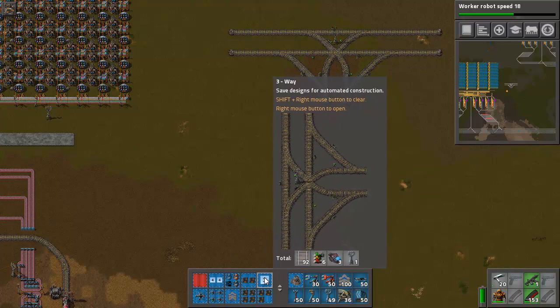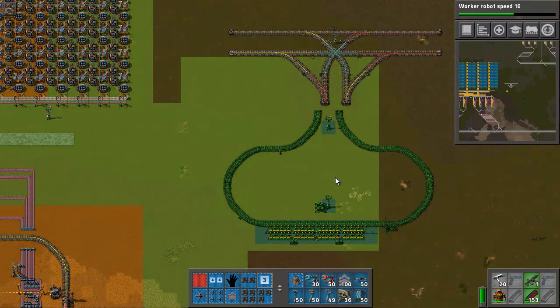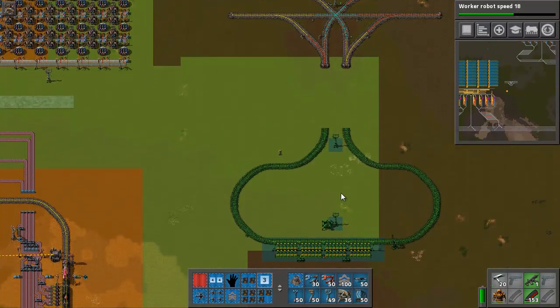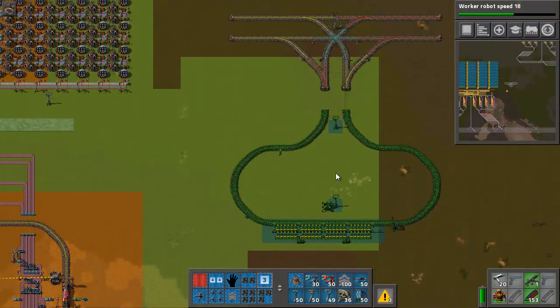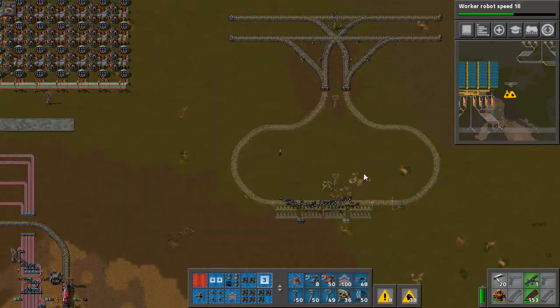I got this separated just so I can bring it closer to the ore. The ore happens to be quite a ways away from the main road, but you could have it as one blueprint if you wanted.